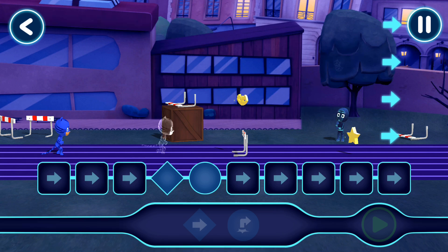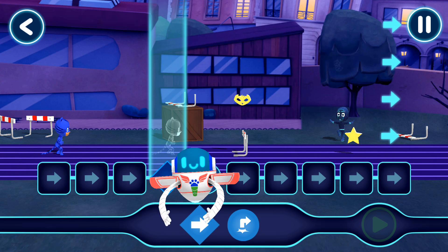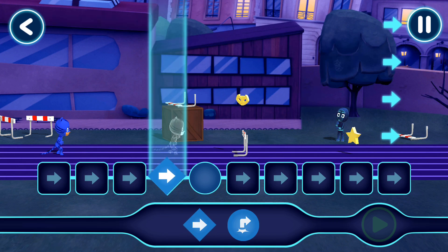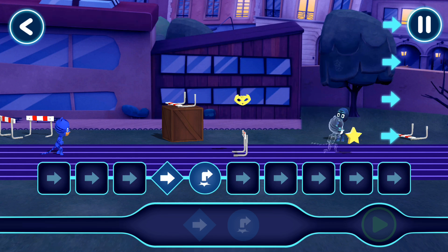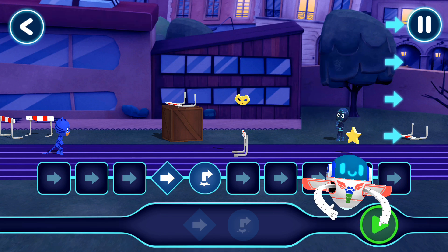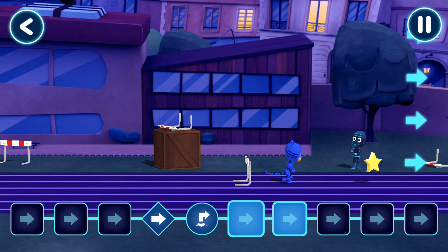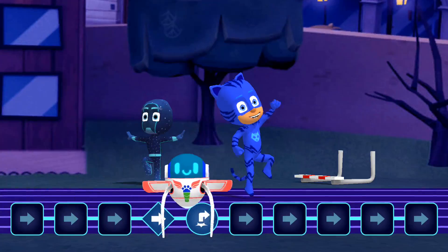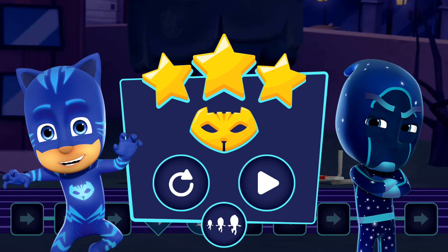It's time to be a hero! Sometimes we will have to give our hero more than one command. Try placing both these commands. Drag the command with your finger. Drop the command here. Great work! Tap this button when you want the hero to start moving. You've guided Catboy through the level. Let's get this! Level complete! That found all three stars! You've got the amulets! Tap here to continue!